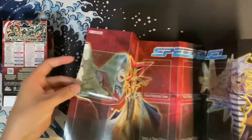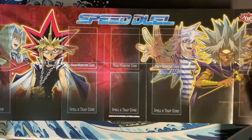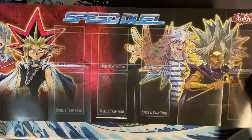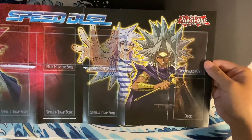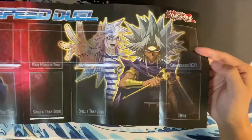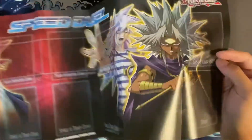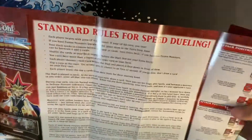So we've got Pegasus, Yugi, the Speed Duel branding. You notice there's only three zones — three monster and three spell and trap zones. And you got Marik and Bakura. I like how they also now call it the GY, as in graveyard, for all you veterans. GY is such new lingo.